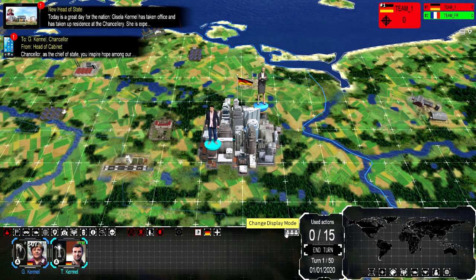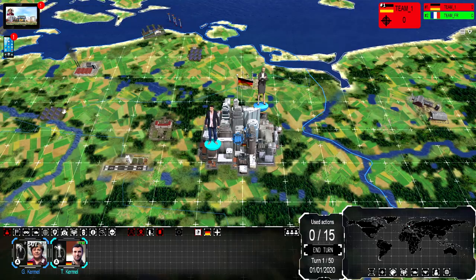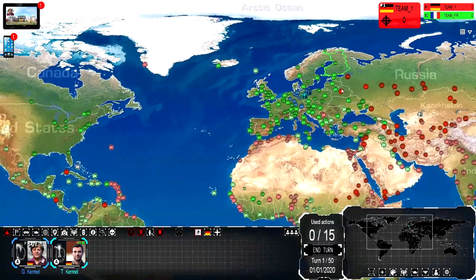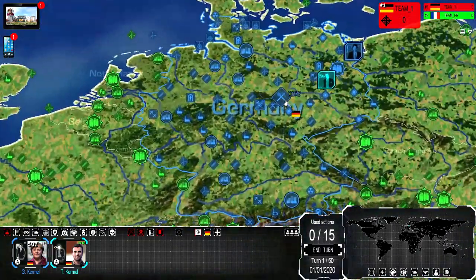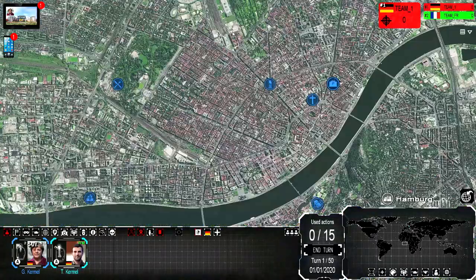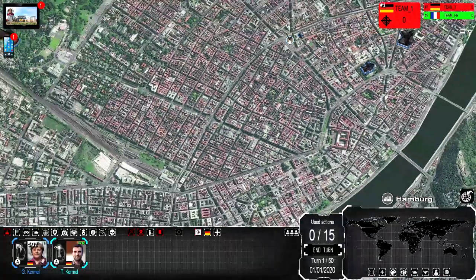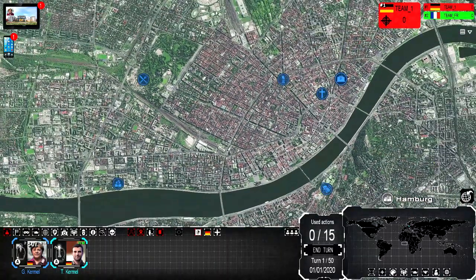Here we are. Keep in mind, this is a geopolitical simulator, so the graphics are what they are. But the maps are really well done — it looks like they used a Google Earth satellite image or something. You can zoom out and see the entire world, or look at individual cities. As your characters move around, they will actually travel down roads to and from places. This is the gameplay screen, and keep in mind this is early access as of March 29th, 2020, so anything you see here could change and certainly get better.